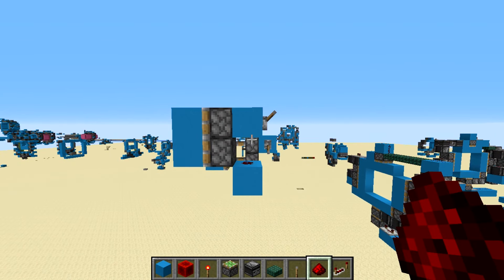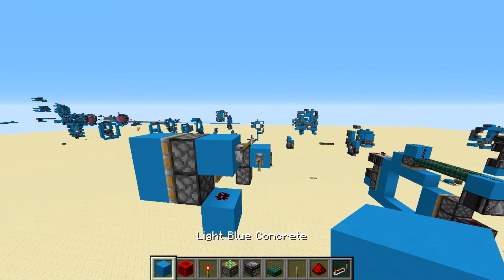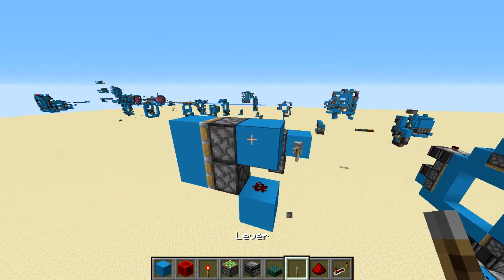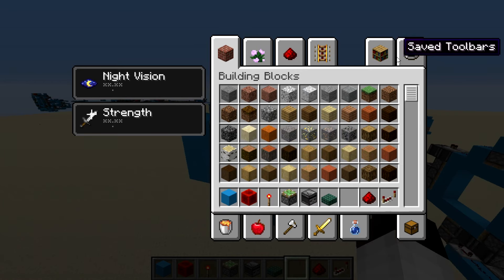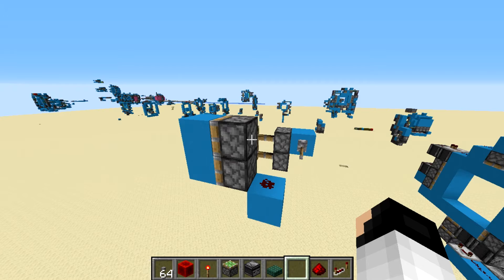And I know that was like three and a half hours, I'm so sorry. There you go — this is the most difficult possible 2x1 piston door ever made. But the main thing with this is you can place the lever anywhere.